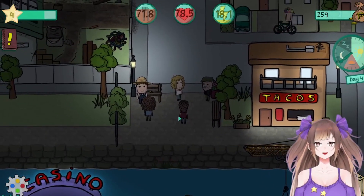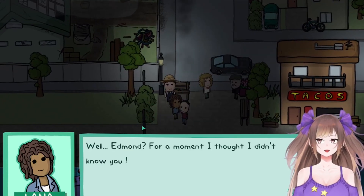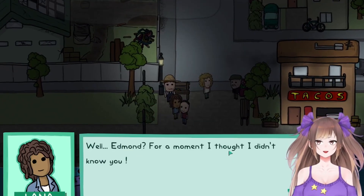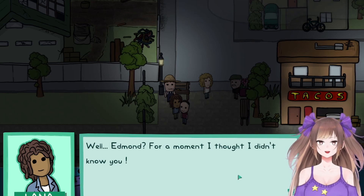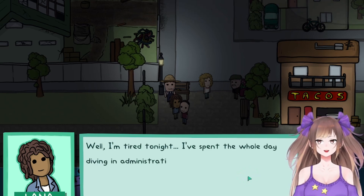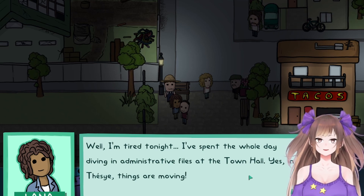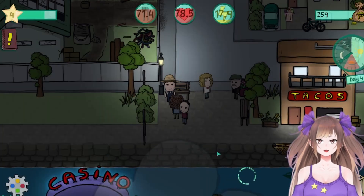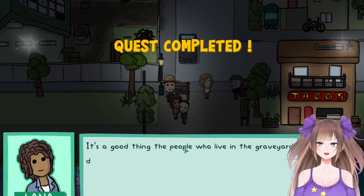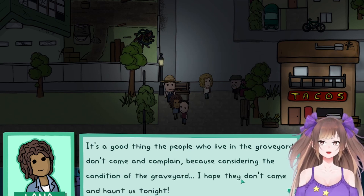Let's go talk to these people — I think we talked to some of them already but might as well talk to everyone, try to get that achievement soon. Well, Edmund — for a moment I thought I didn't know you. I'm tired tonight, I spent the whole day diving into administrative files at the town hall, yes, and things are moving. I got the quest — I didn't mean to talk to her again, but okay.